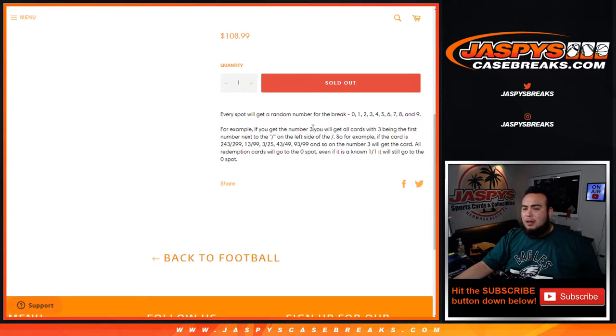You get randomized block three and it's the first number next to the dash on the left side of the dash. So as an example, 243 to 299 — that short number would go to block three. Thirteen out of ninety-nine would go to block three. Three out of twenty-five goes to block three. Forty-three out of forty-nine, ninety-three to ninety-nine and so on — number three block would get that card.